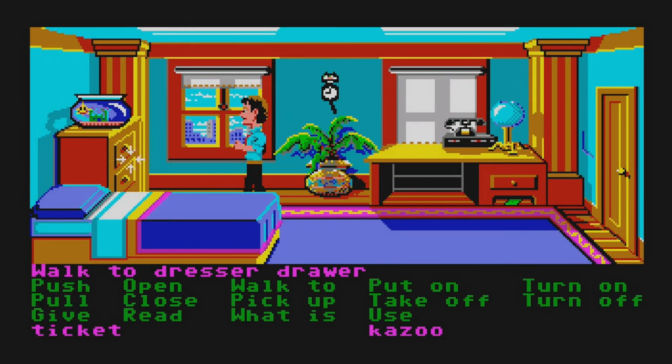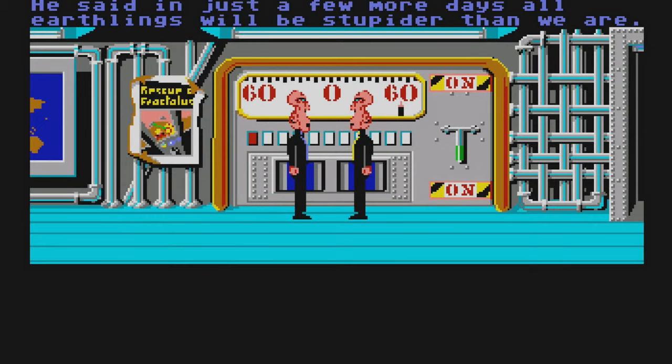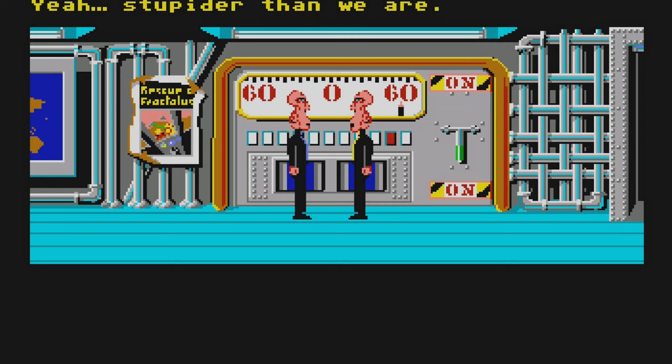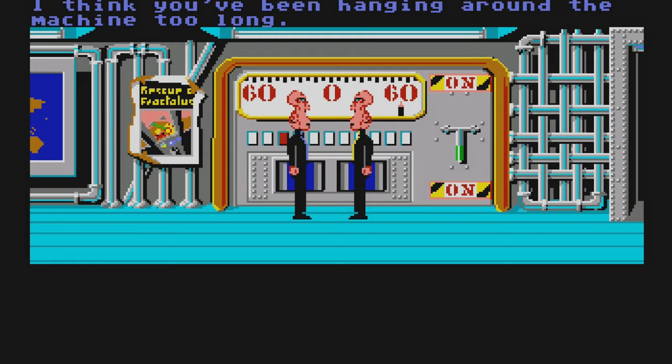A three-headed squirrel? Smack it down with an electric guitar. Microwave on the flight? Explode an egg in it. This is really only a taste of what crazy antics you can face in this game starring a tabloid reporter.